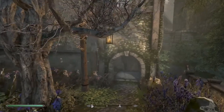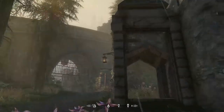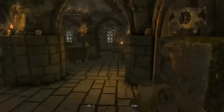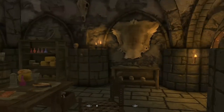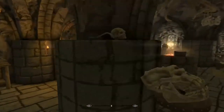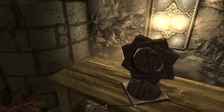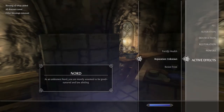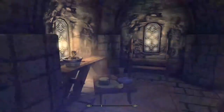Here we have the miniature graveyard just adjacent to the Solitude Catacombs, which is connected to the Hall of the Dead. In every capital of Skyrim there's always a Hall of the Dead and it's always got some creepy backstory. In this case, you have to go down a deep dark cave and it's a very cool questline - I really recommend it. There's the Shrine of Arkay here. The Blessing of Arkay increases your health by 25 points.